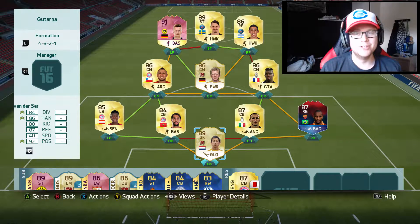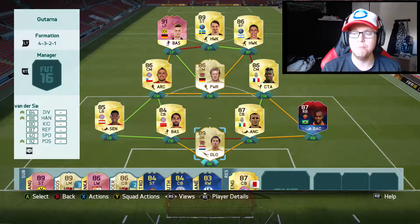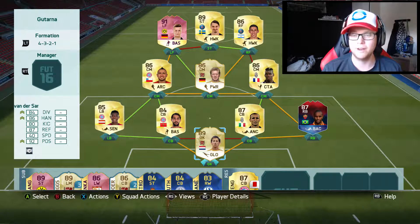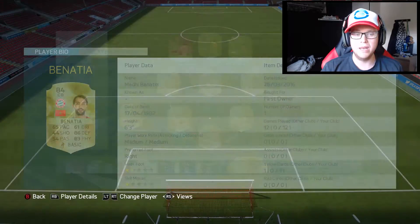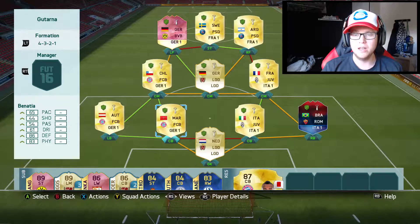Hello everyone and welcome to a final cup run here on FIFA 16 Ultimate Team. This is a squad that I built yesterday and today I will do a final cup run. I had Boateng in the squad builder but unfortunately last game he got a red card, so I got a slot in Benatia which I already had in my club and it fits perfectly with the chemistry.